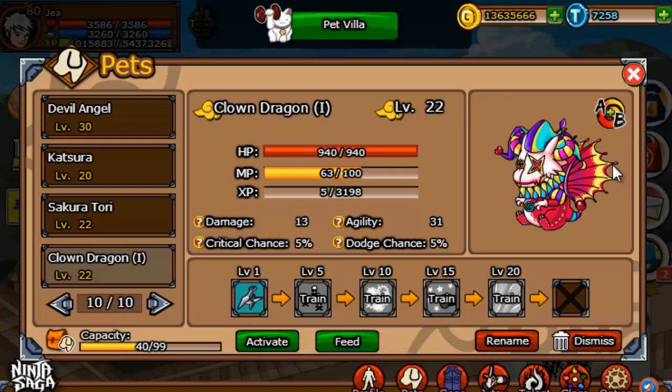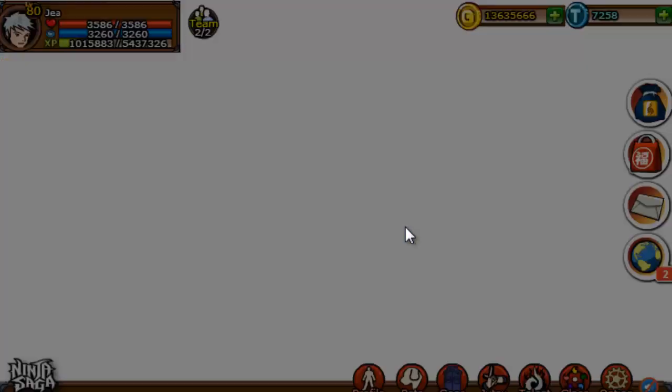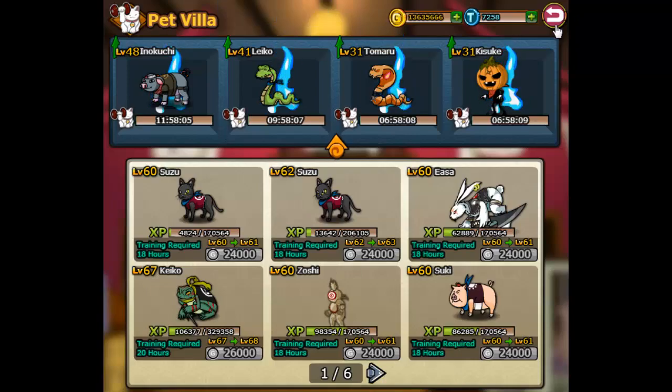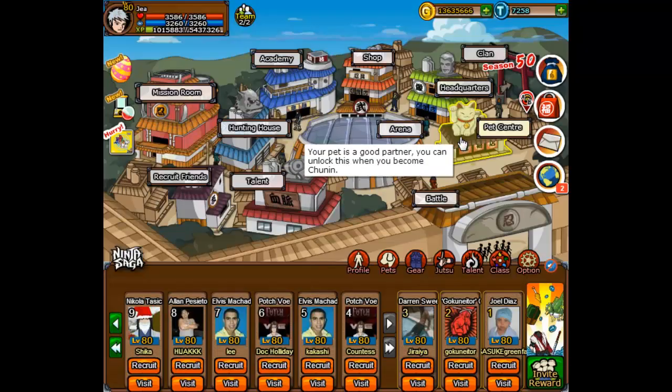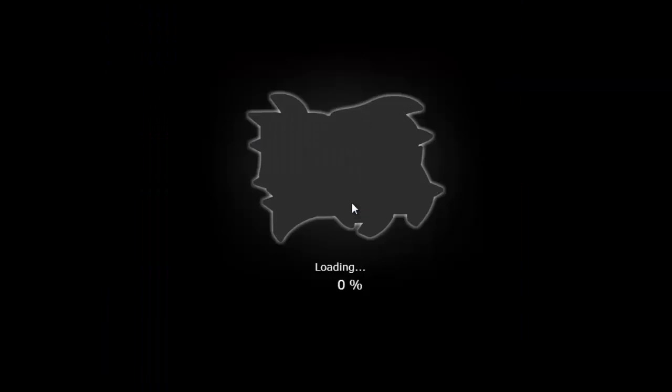So he has 2 weakened moves. Also, I just went to the Pet Villa to level up some pets that I felt like leveling. And then I realized that there's a pet combination here.